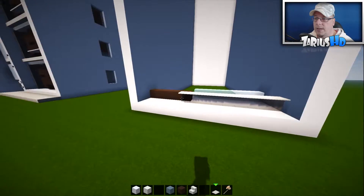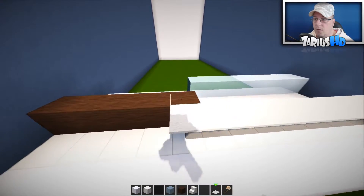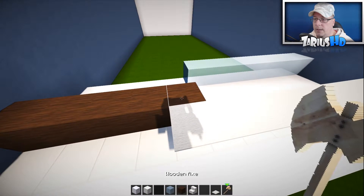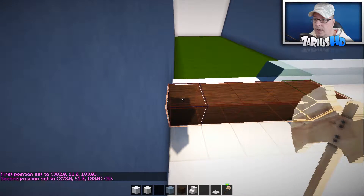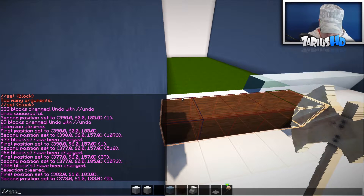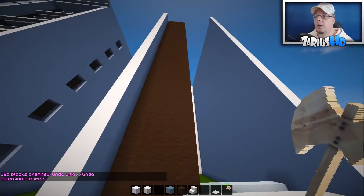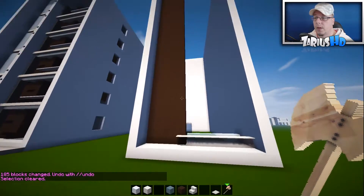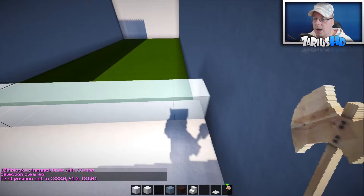We've got the basis of what we have to do all the way up. I'm going to grab my block code — stack 37 up — and that's going to put it right to the top. I might do the same with the ice as well.